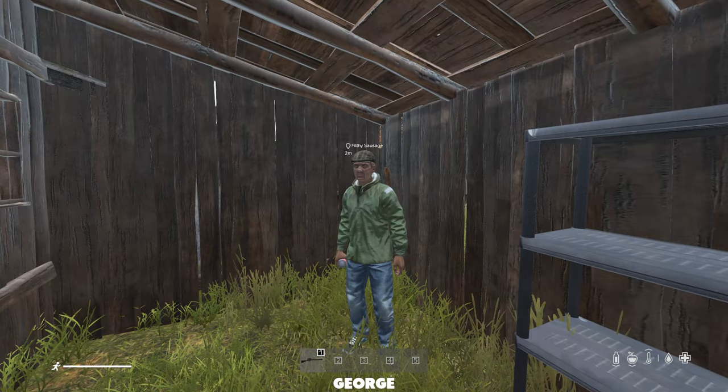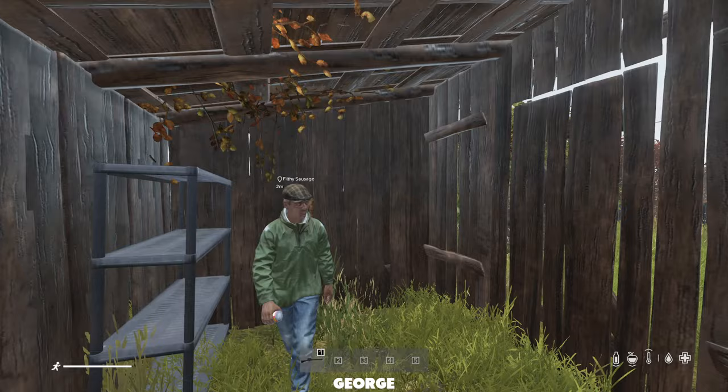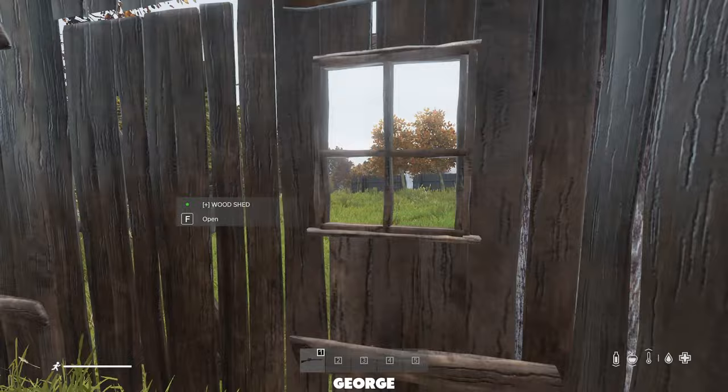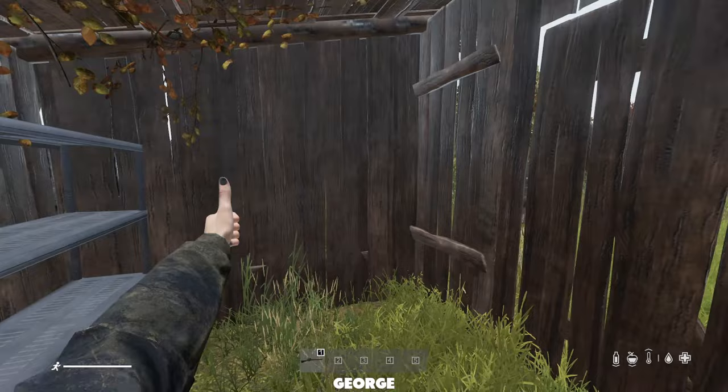Here we are in the smallest base in DayZ - look at it, it's tiny. Today we are living in the smallest space in DayZ. This is our base, it's actually an old trap base - we'll tell you about that later. Today we're gonna be upgrading it, doing some PvP, getting some loot, making some money. Should be a lot of fun. We're on Chernarus - drop a like if you're watching.